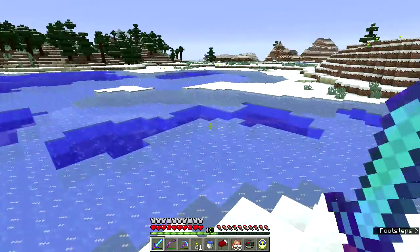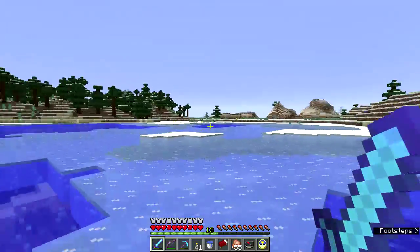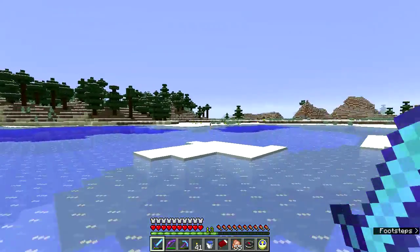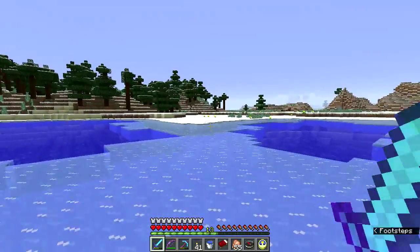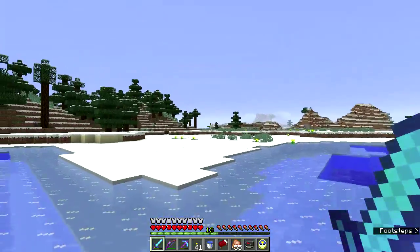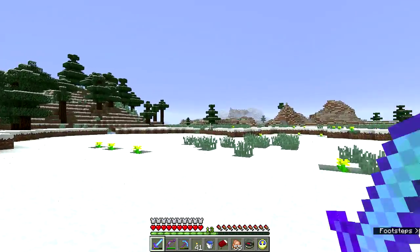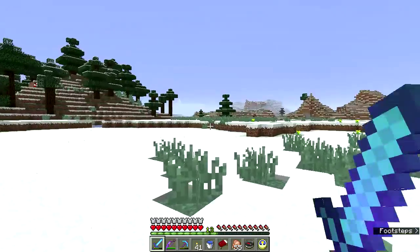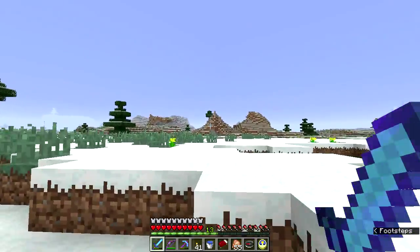I would like to try and build a 'Snow Crash' style donut gold farm as well, just to see how that works. And do a similar thing with endermen - I might do that in this world. Find a good spot to do it between islands or something.